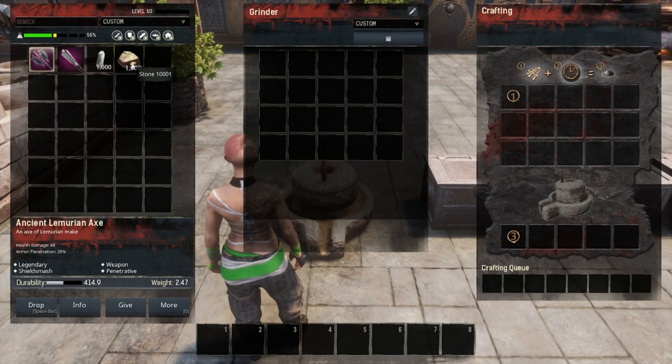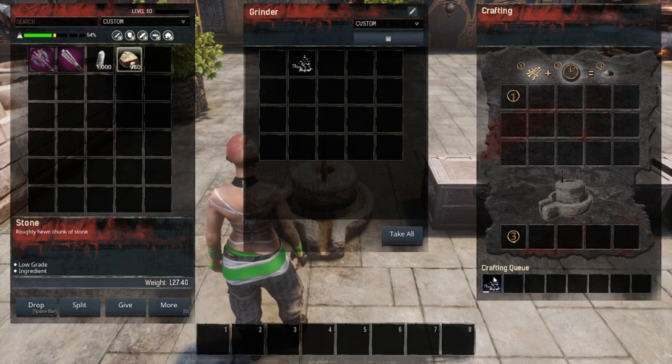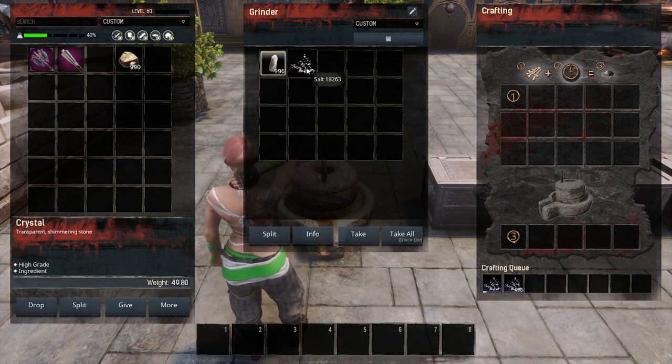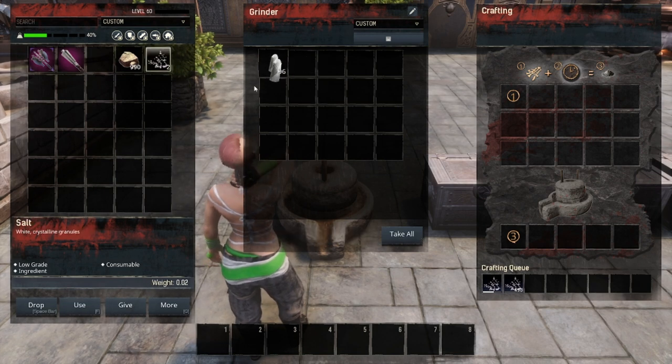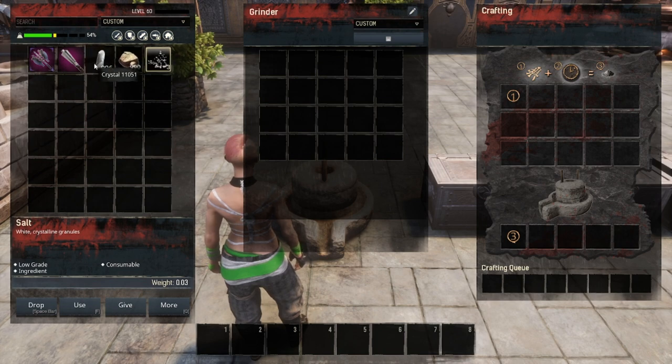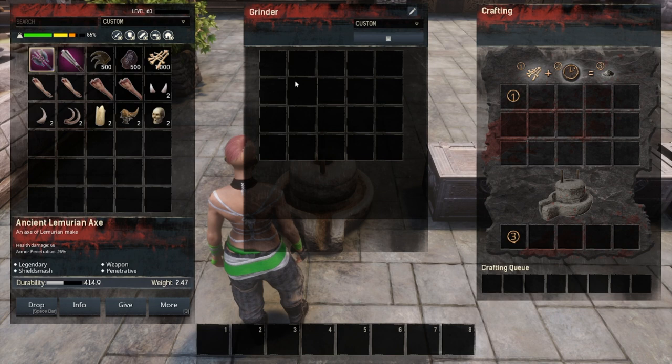The next items actually turn into salt. If we put stone in there, for every 10 stone you will get one salt. If you want more salt, you'll want to put in crystal — every two crystal will turn into one salt. So those two items, stone and crystal, turn into salt. Next, let's look at the items that are going to turn into bone meal.